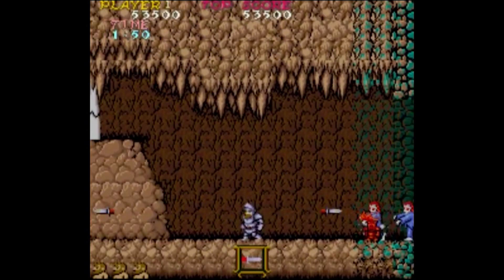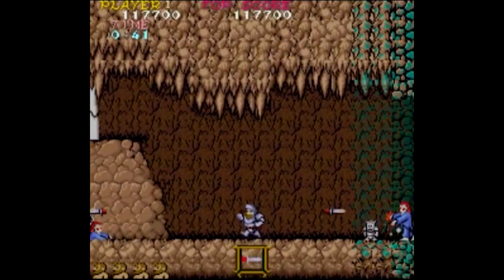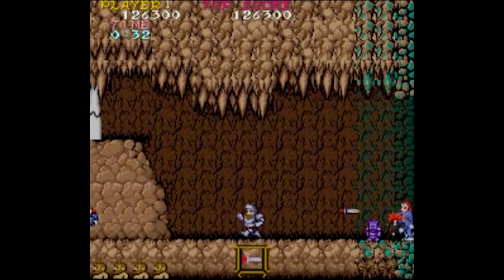Did you know that you can score some easy extra points in Stage 3? In the area before encountering the gargoyle, you can trick the zombies into spawning by walking back and forth as they first walk onto the screen. It can be tricky to pull off sometimes, but if you do it right, you can rack up many points until the clock almost runs out.